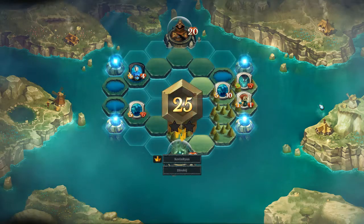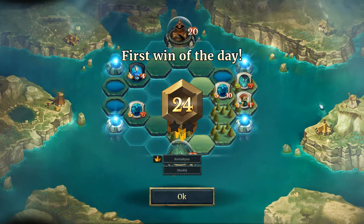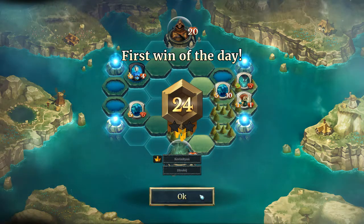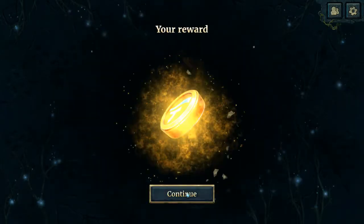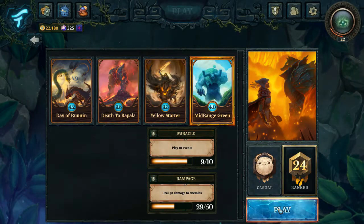Very good, very good! Blue is a bit of an annoying matchup for Green — the Mage cards. Alright, let us search again.